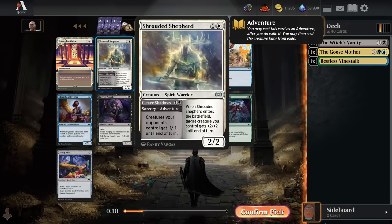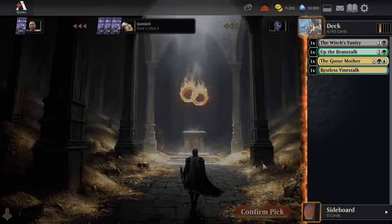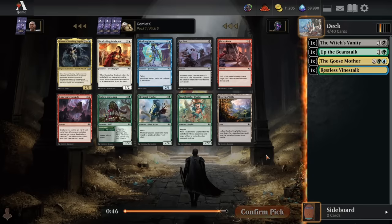I think the Shrouded Shepherd is also fine — there are a lot of aggro decks in the format with a lot of 1-toughness creatures, so being able to clear those all away can play well sometimes. The problem is then we'd be playing green-blue-black-and-white cards, which is probably a little bold this early into the draft.